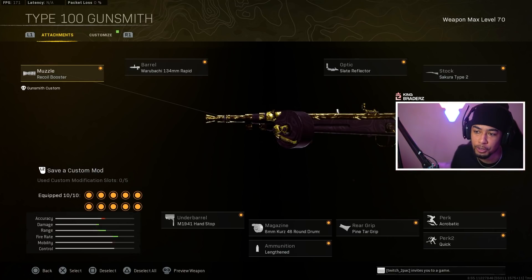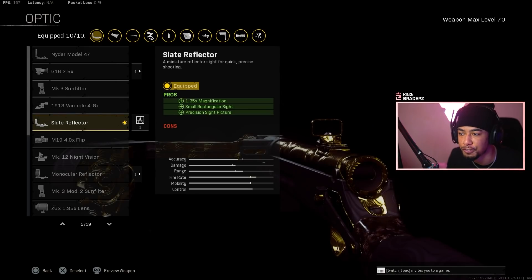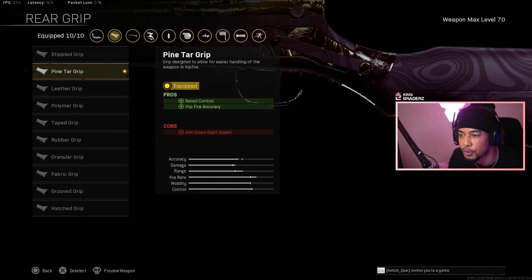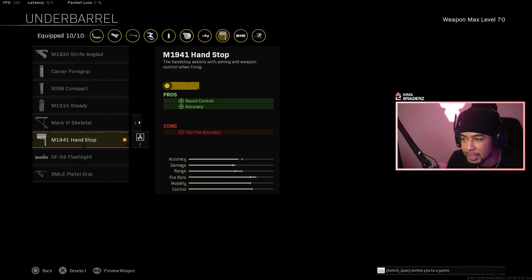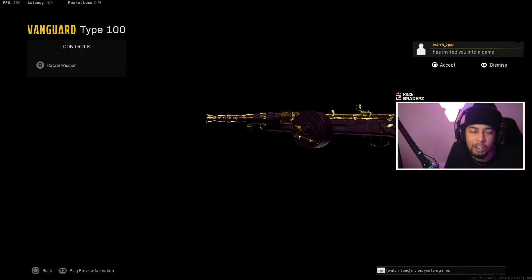Here's the buffed Type 100 setup in Warzone. I've got a recoil booster for better fire rate, the rapid barrel for fire rate and damage range, a slate reflector since the iron sights aren't great, Type 2 stock for hit-fire accuracy, sprint-to-fire speed, and flinch resistance, acrobatic and quick for better movement speed, Bipod for recoil control and hit-fire accuracy, the 48-round drum for better bullet velocity and damage, Lengthened for better bullet velocity, and the hand stop underbarrel for recoil control and accuracy. There is still recoil on this gun 100%, but what the buff did is make it more controllable — which is all it really needed. If it had no recoil it would be broken. Now it's definitely more usable, as you guys saw from all those gunfights I was winning. Make sure you try this out and let me know what you think.